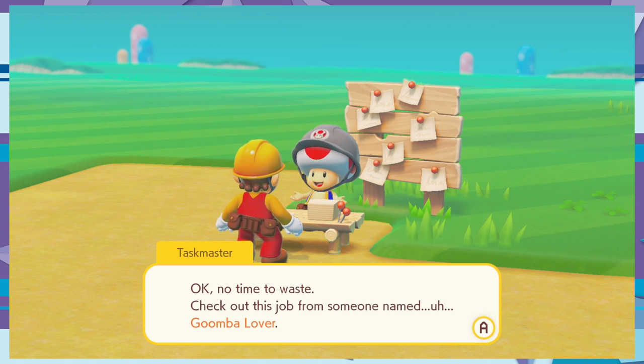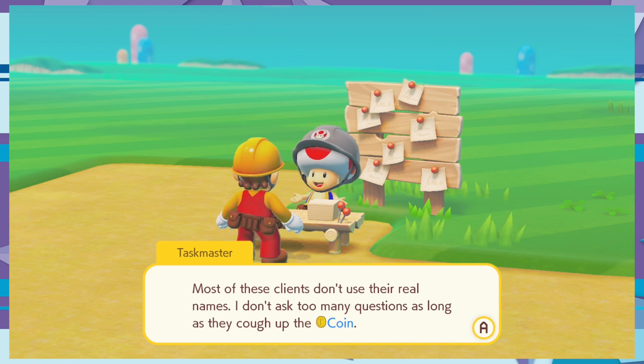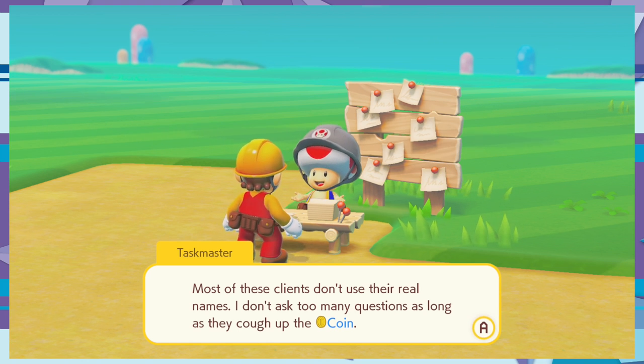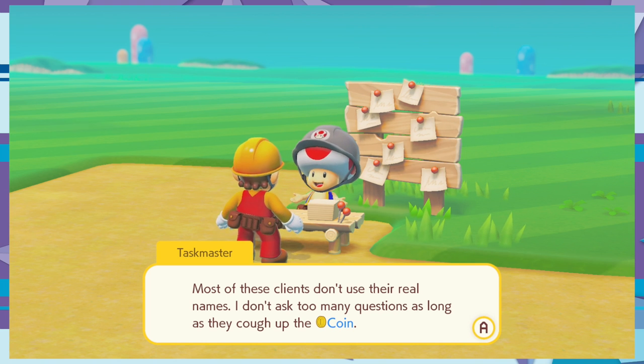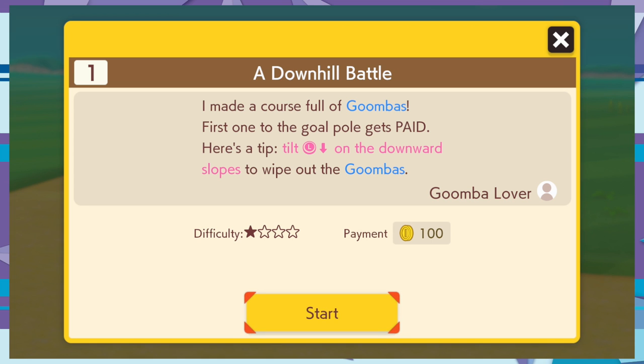There are jobs from around the world — if you complete enough, we'll have enough to rebuild the castle. There's a job from someone named 'Goomba Lover.' Most of these guys don't use their real names — that's how you get into trouble, that's how you get on the black market. It's like a shady scene where a dude's walking down an alleyway in a trench coat, knocks on a door, and they're like 'what's the password?'